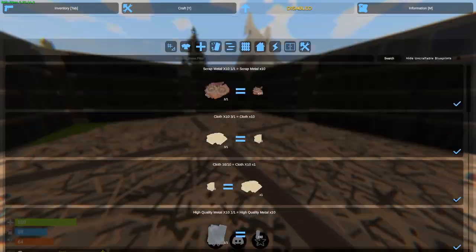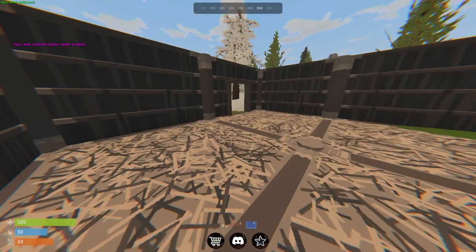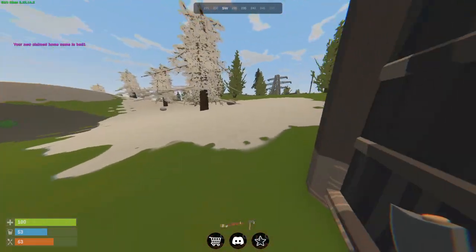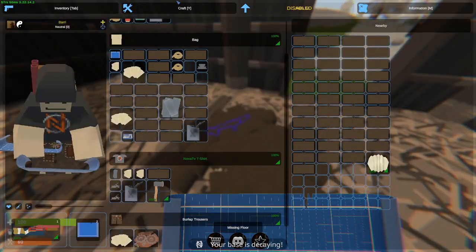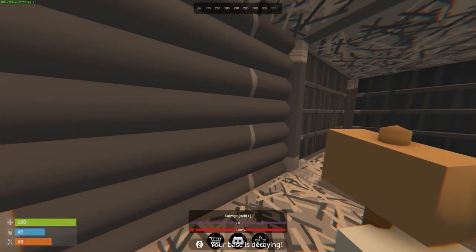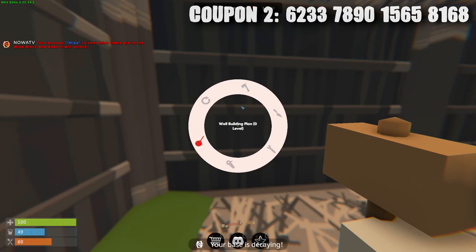I need to get more wood because I'm completely empty, and the base is decaying. We're going to need to get a tool cupboard — I completely forgot about that. I made myself a sleeping bag. Let's get some more logs. Placing the four roofs — let's go. I got quite a ton of logs this time. I made myself a hammer, so now we can start upgrading. This feature is very, very cool, though sometimes you may have to click it multiple times.